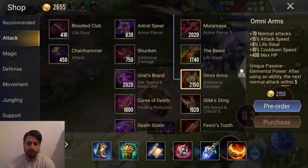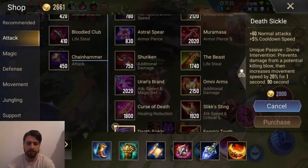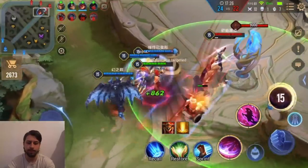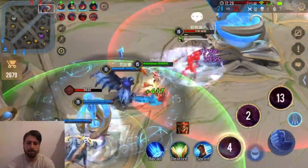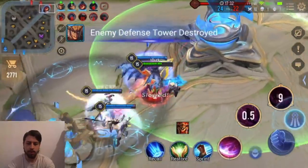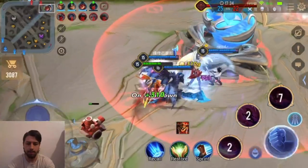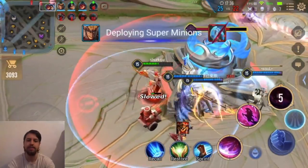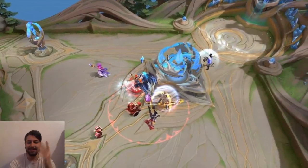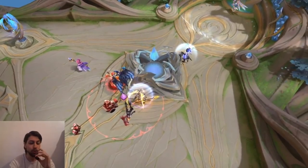I'm gonna pre-order a Death Sickle. Fat fingering everything. We can win. He's gonna get silenced and popped. Kill the tower, kill him. There we go — please end. Nice dude! Oh my God, oh my goodness — these games are too difficult sometimes, but I hope I showed you just how strong this build is.